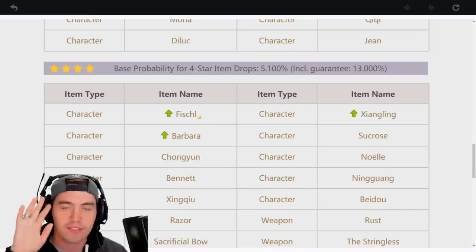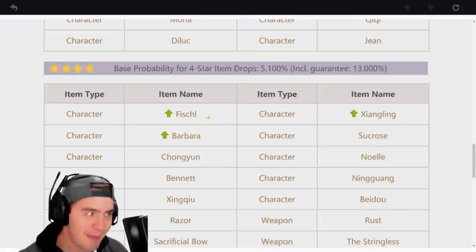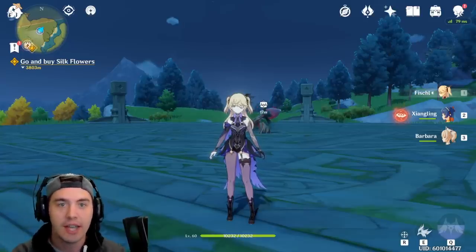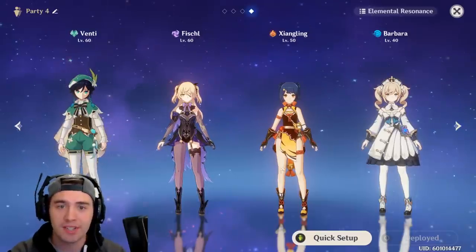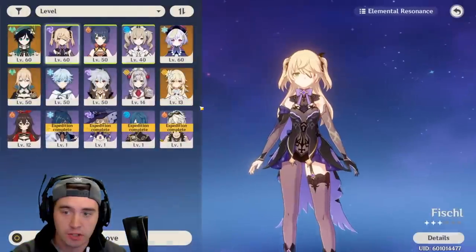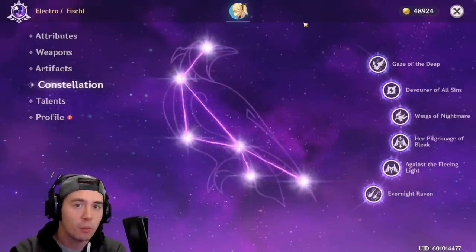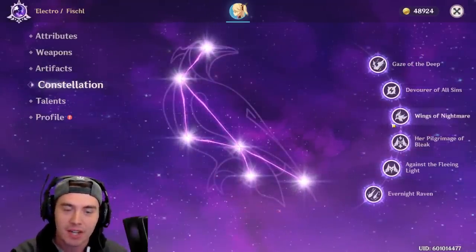The big one here is Fischl. She is one of the four-star characters with upped rates. So mathematically, hypothetically, if you guys are wishing on the Venti banner, you would have a team with Venti, Fischl, Shangling, and Barbara. Chances are, if you're constantly wishing on the Venti banner, you would have this team and also get multiple drops of each character — meaning your Fischl long-term might have a maxed-out constellation, which will add a whole bunch of damage. By focusing on one banner, you'd have access to this team and multiple constellations.